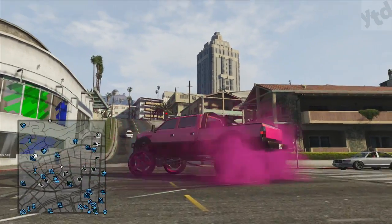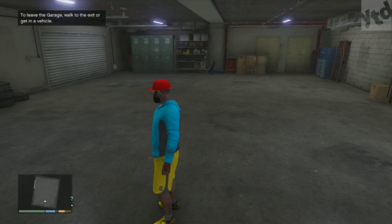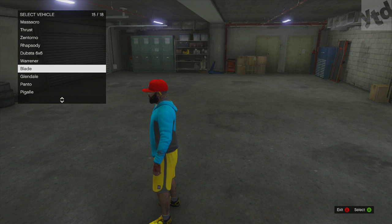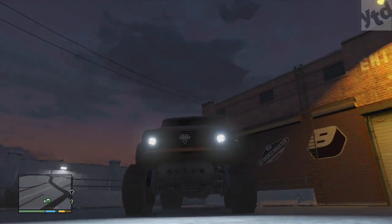We also have new tire smoke — brown and pink — and the pink is very, very bright. New colors all around. And as always, all of these vehicles are free in story mode: just go into your garage, hit the menu, and select whatever vehicle you want to play with.